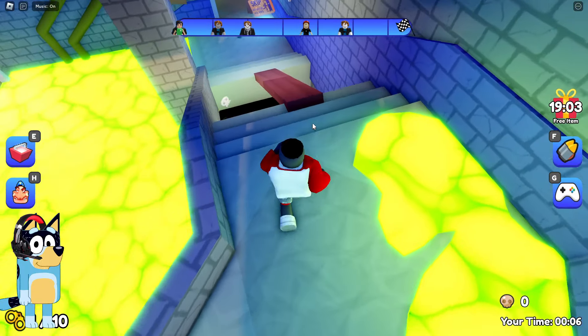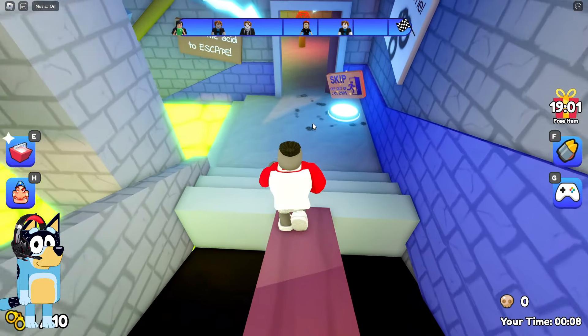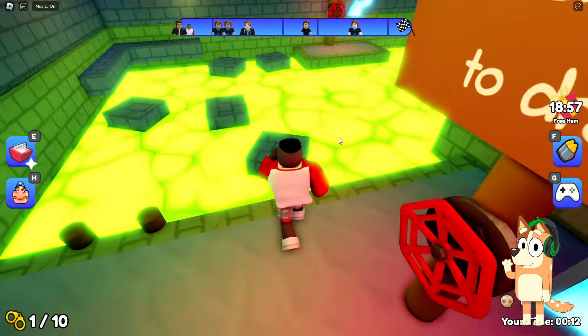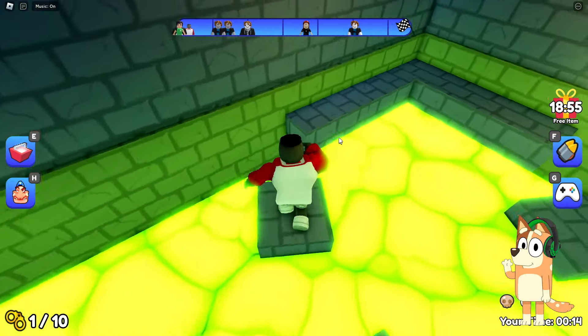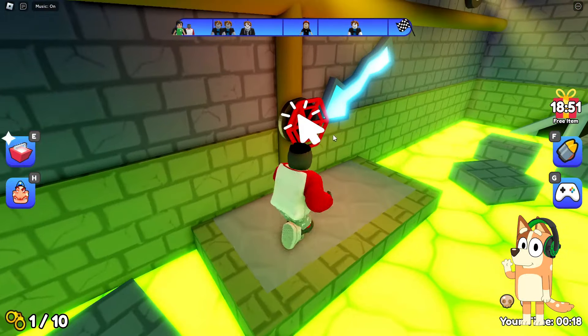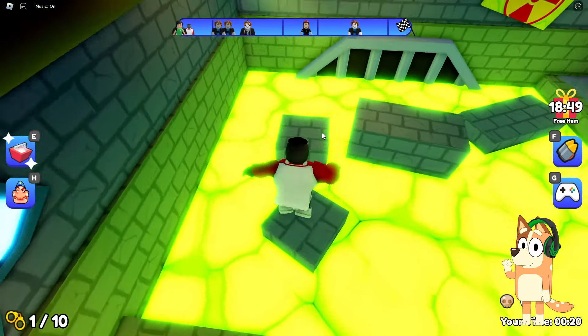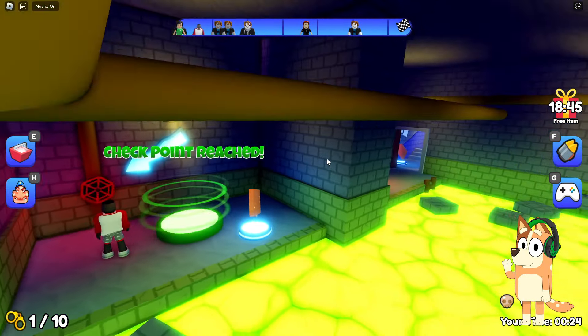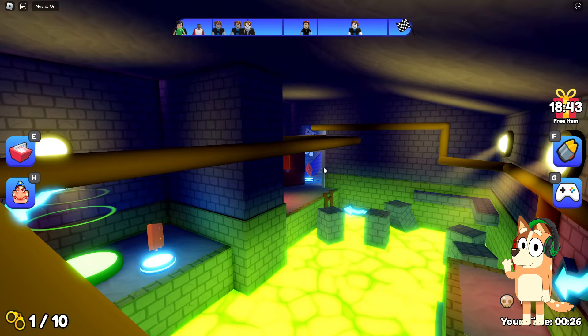We didn't come here to play it for a few seconds. Now we need to go through all further tests here. Task with valves? Okay. This task is different from the task in Barry Prison. Here, at least, the location of the valves is slightly different. Well, it's good that we came across it at the beginning of this game. This means that now we can simply run away from here.